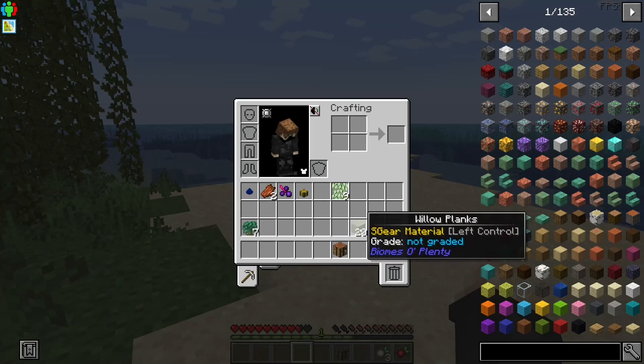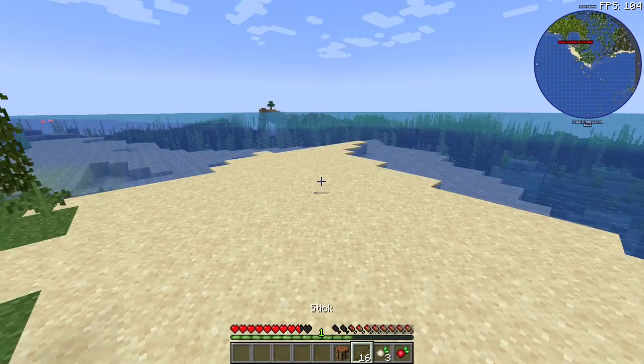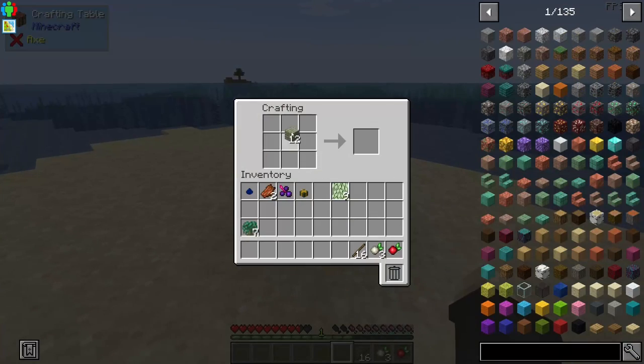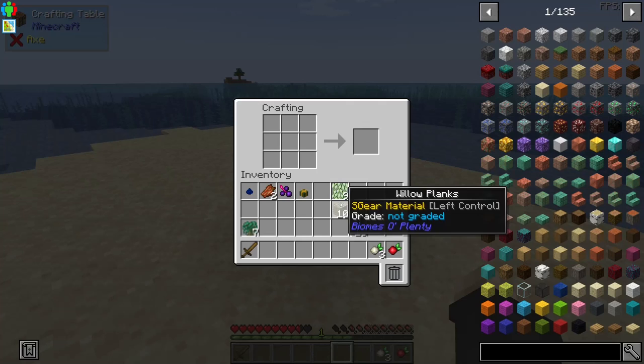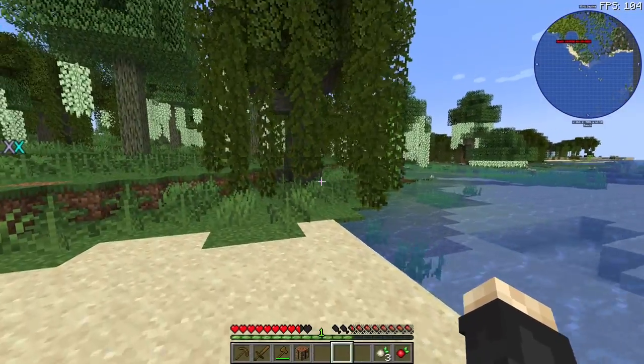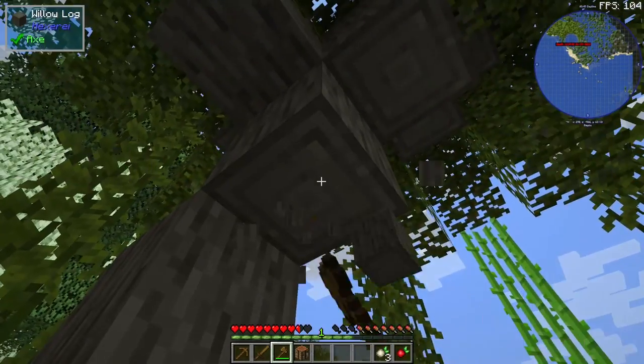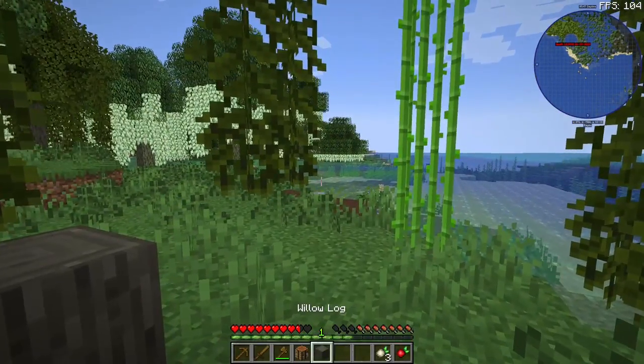Okay then, we've got a crafting table. Let's go ahead and craft some sticks and make some wooden equipment. Does this stuff all craft like normal? It looks like we can just craft everything as if it was a normal world. So we're gonna start off with the basics. I don't know what I'm doing here, but let's see if we can also harvest this willow tree.